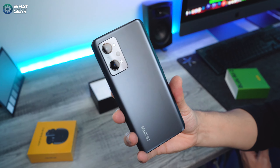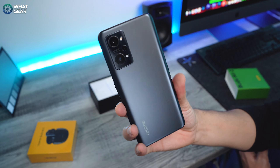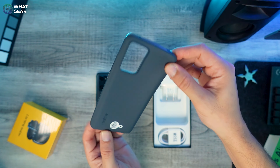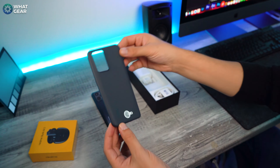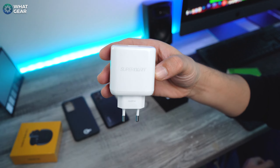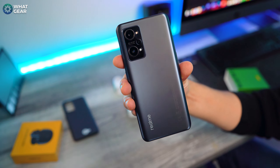Here we have the Realme GT Neo 2 — look at that shine on the back. Let's see what else is in the box: a protective case that matches the color of the phone, a chunky USB-C cable, and a super dark charger — that is a 65-watt power brick.